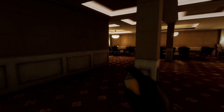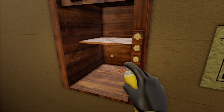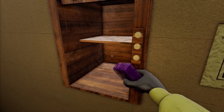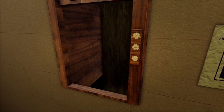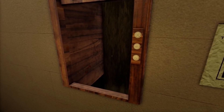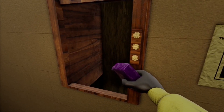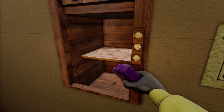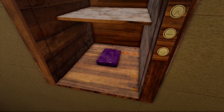Once we collect all of the jellies, we're going to come over to this dumbwaiter to the left. It's got a little sign and we're going to equip the moth jellies. Press F on the dumbwaiter and it should send it down to the mysterious unknown — whoever's down there likes moth jellies and will trade you a key for it.